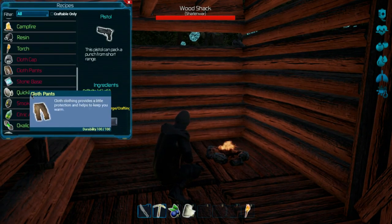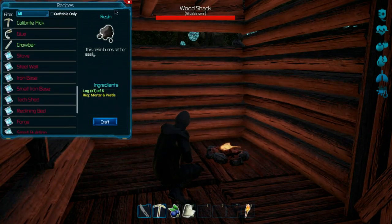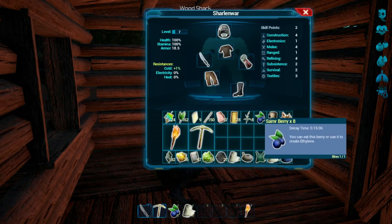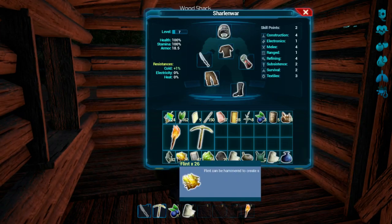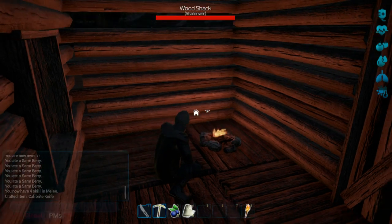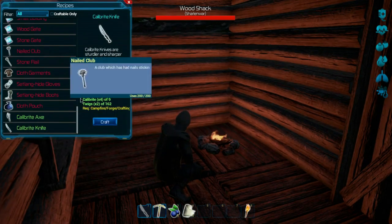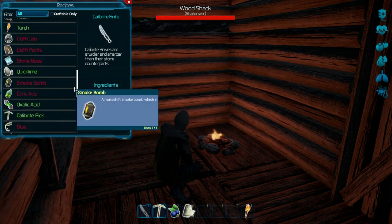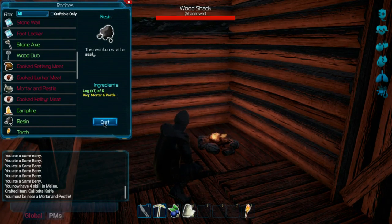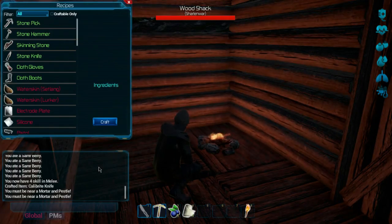Okay, now what else do we need — we need a pistol so we need some animal fat. I thought I made a couple resins — what happened to that? I'm going to check my inventory for the resin. Looks like I used the resins up on the calibrite axe crafting. Let's see — I wanted to create two resins. I'll craft them again. You need a mortar and pestle — I do have one, but it's not giving them to me.